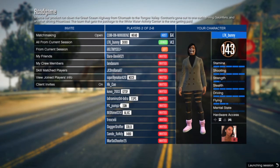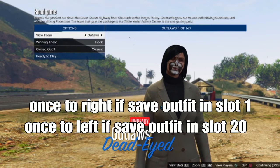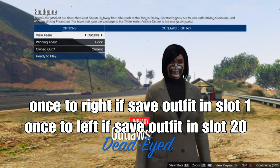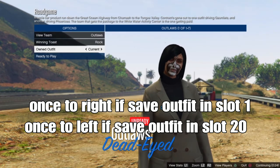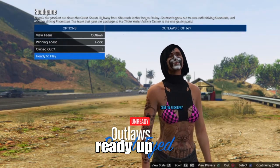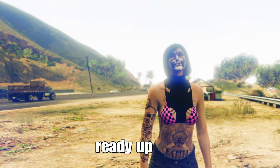From here you need to invite someone to join with you and start up the color version job. Shout out to the person for joining. It's pretty easy and simple to merge your outfits with this job. If your outfit is saved in slot 1, go to the right; if your outfit is saved in slot 20, go to the left. You'll spawn with the glitched-out turtleneck sweater with the bikini top — if that's showing for you, ready up.